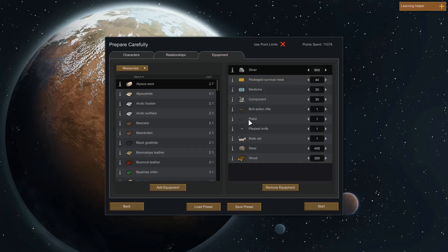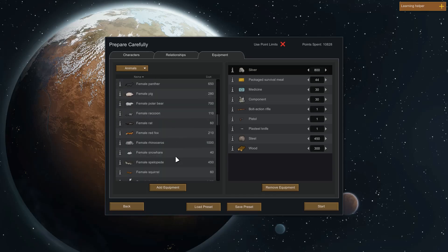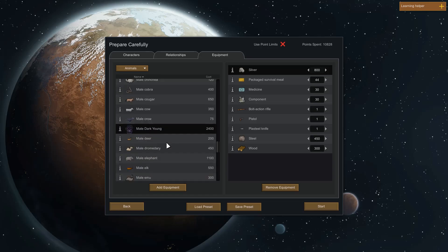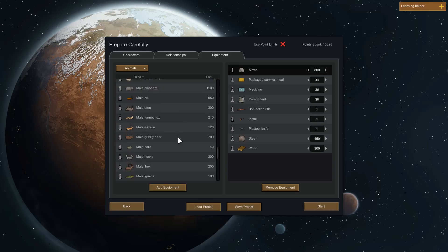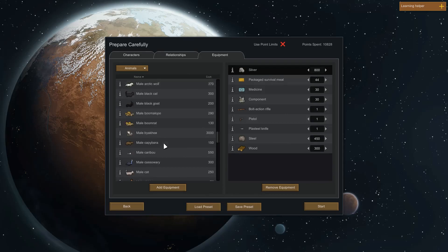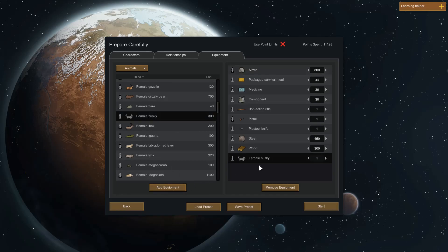No relationships for these colonists. Should I take an animal? Yeah, let's take an animal - something useful. Oh, a Dark Young - that's too overpowered, the Dark Young are scary. How about huskies? A husky would be nice. Let's take a female husky to give ourselves a chance to start a husky family.